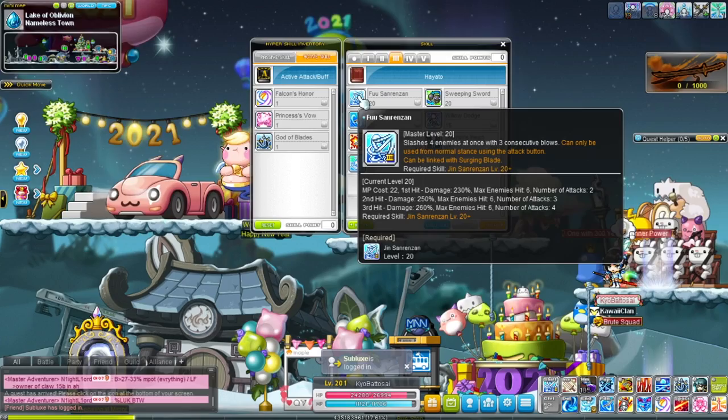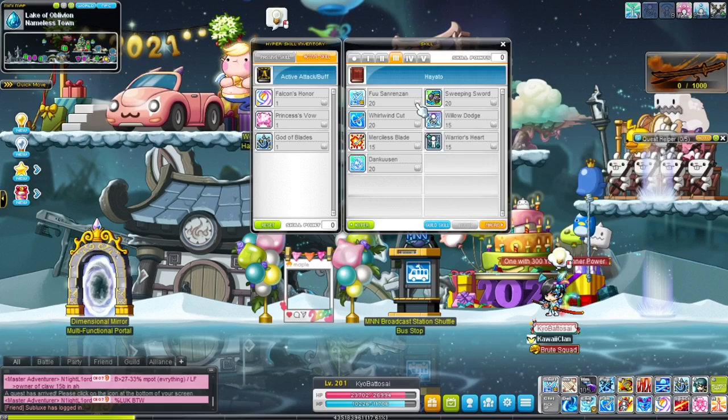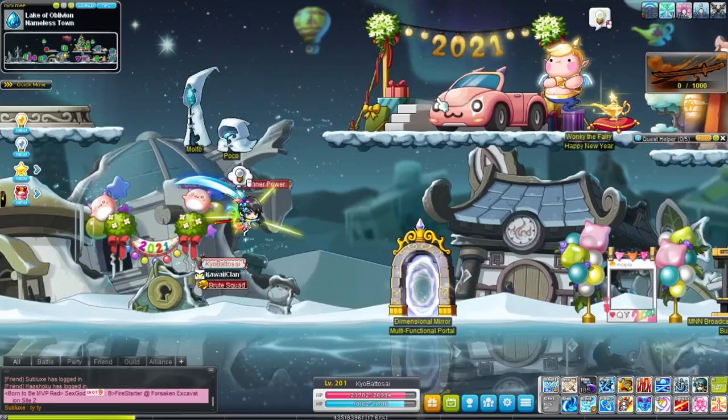That's second job. Moving on to third job — we have the third job version of the main attack, which is longer ranged, and same goes for the bossing skill. Sweeping Sword has some invincibility, but only to old-style attacks like Pink Bean's attacks, or normal and hard Hilla — not percent HP attacks like Varusilla.